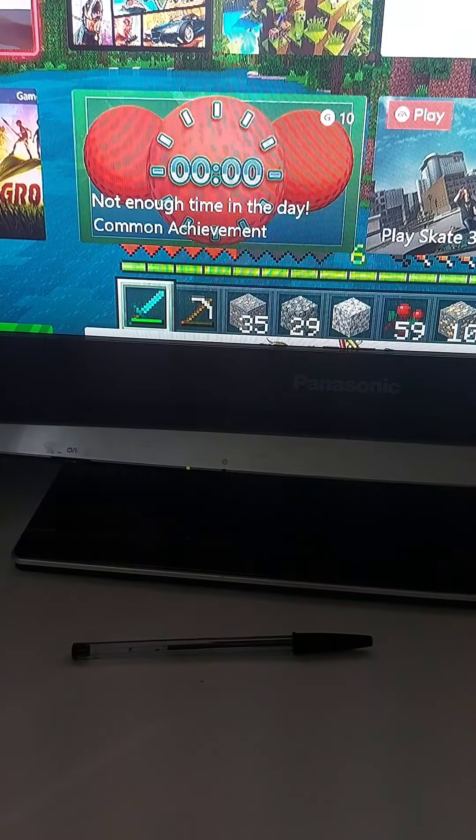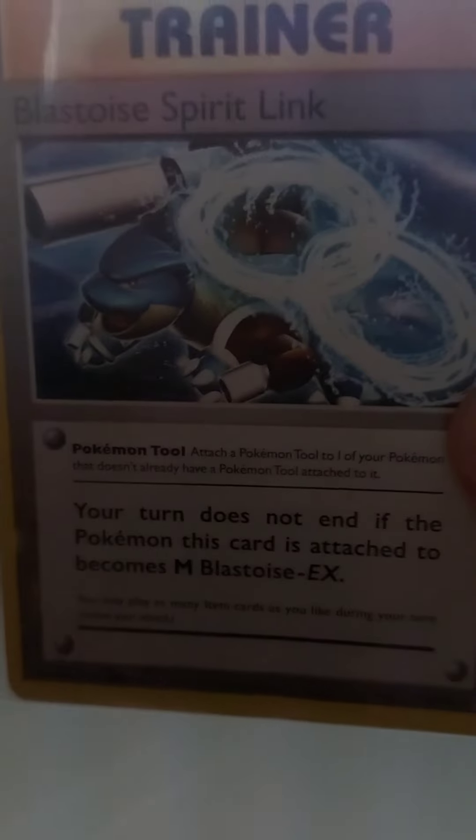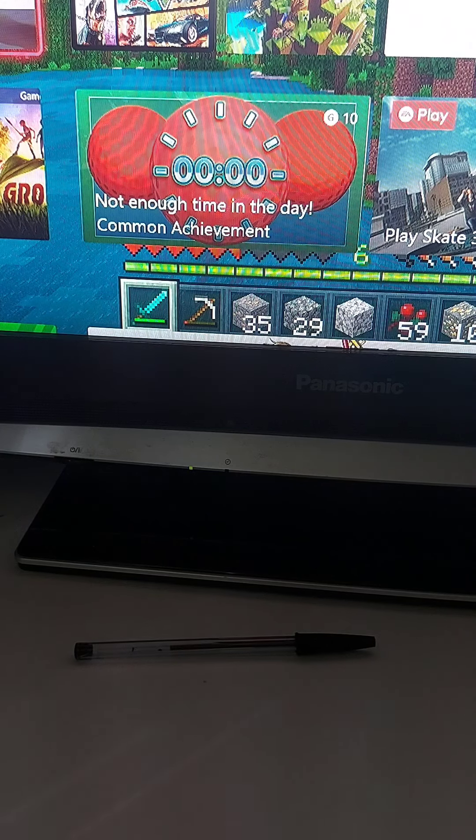These ones were from trading. I got a Metagross V — nice little card. I got a Corviknight V Focus — another nice card. I got a Toxicroak GX — another nice card — and a reverse holo Eternatus. I also got a Mega Blastoise Spirit Link. It doesn't say Mega on it but it says Mega there because that's what it does.